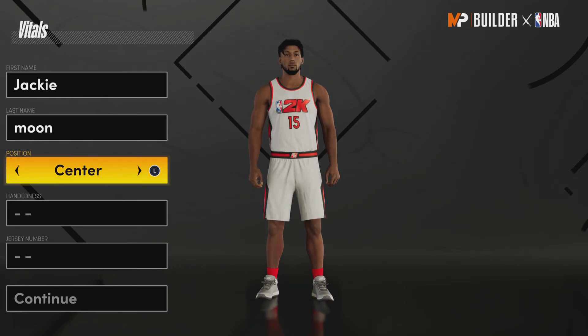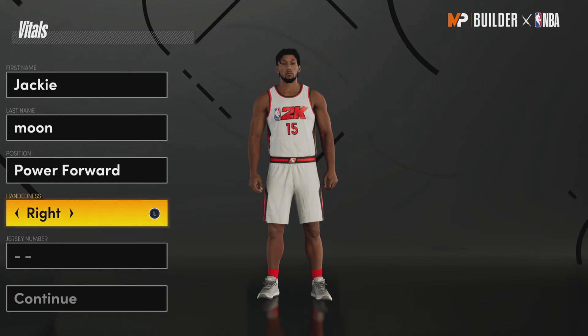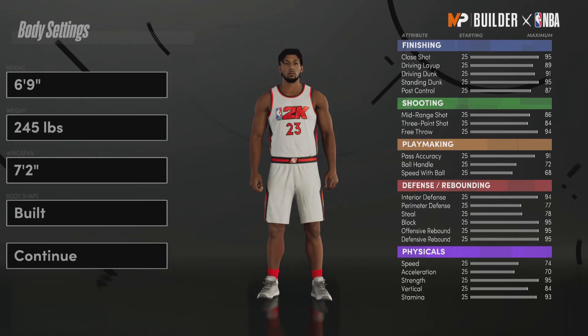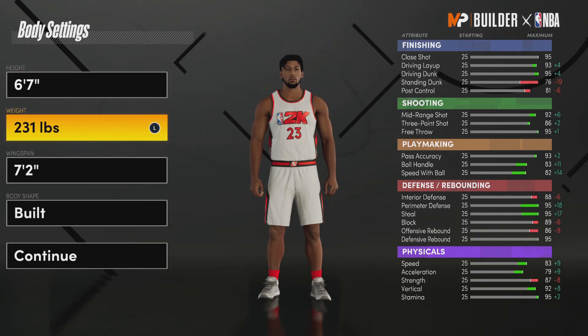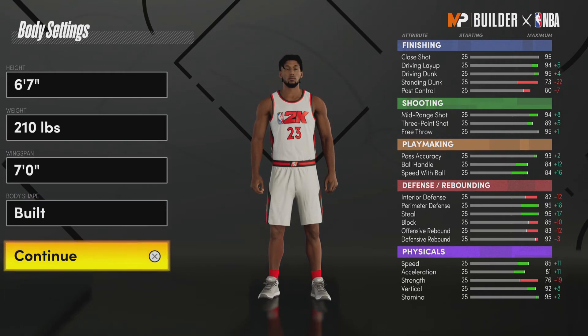I'm using the 3D pulse headset — the wireless one that you can get for the PS5. So, position — I did power forward. I already have this build, but I'm just going to show you how I built it. Jersey number doesn't matter, we'll go 23. Height: 6'7", minimum weight, 7-foot wingspan when it's built.